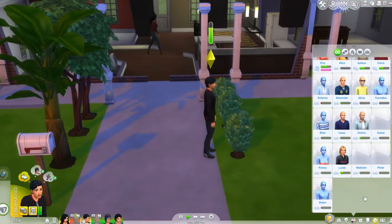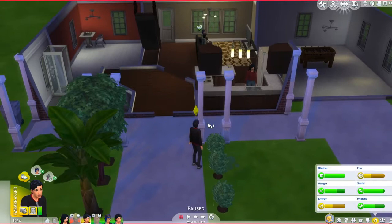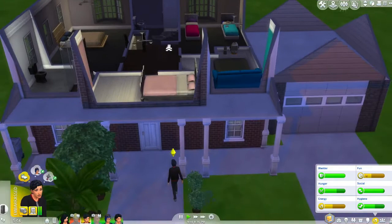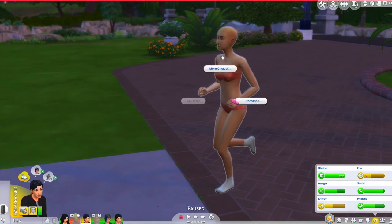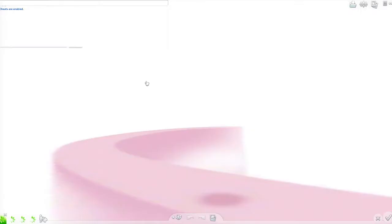This makeover could take forever so I'm probably just going to do her everyday wear since that's all we see. He's lacking fun, so he can just come play a multiplayer game. We have a broken toilet we don't have money to fix — love being poor. Okay, let's do this — testingcheats true — let's go modify her in Create-a-Sim. Everyday wear shouldn't take too long. Her style is very pink and girly, pretty much like Natalie's.